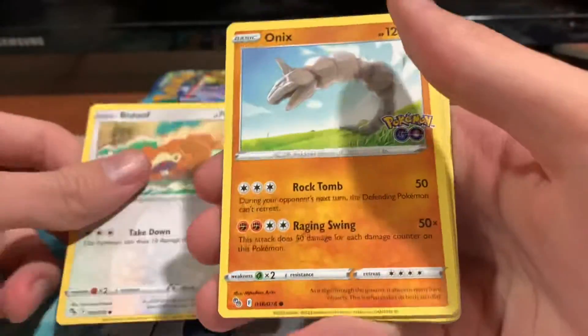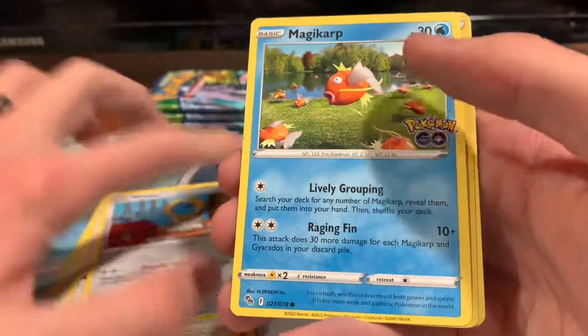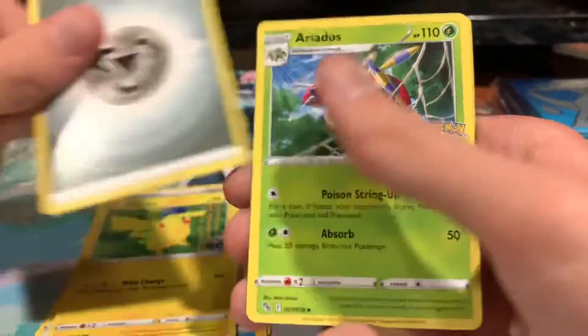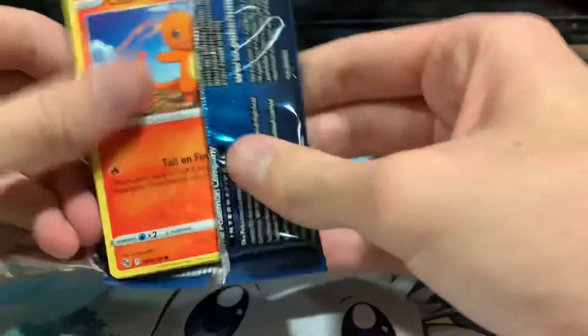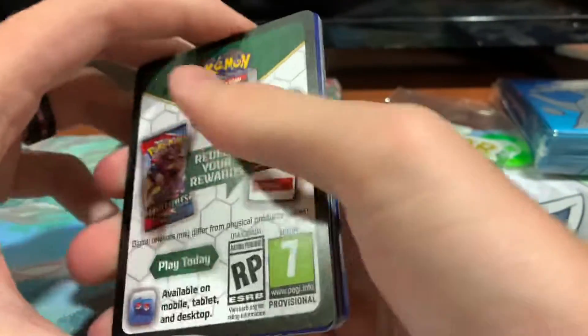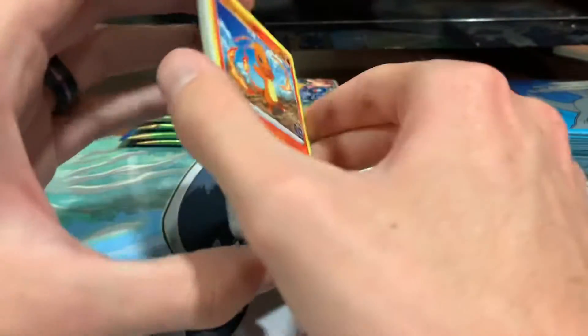Fifth pack: Bidoof, Onyx, Bibbarrel, Meltan, Magikarp, Reverse Holo Spark, Holo Pikachu, Steel Energy, Egg Incubator, and Solrock. Interestingly, I haven't actually seen these packs for sale individually yet, which makes me wonder if they only sell in bundles — I don't think I've ever seen cards really do that.